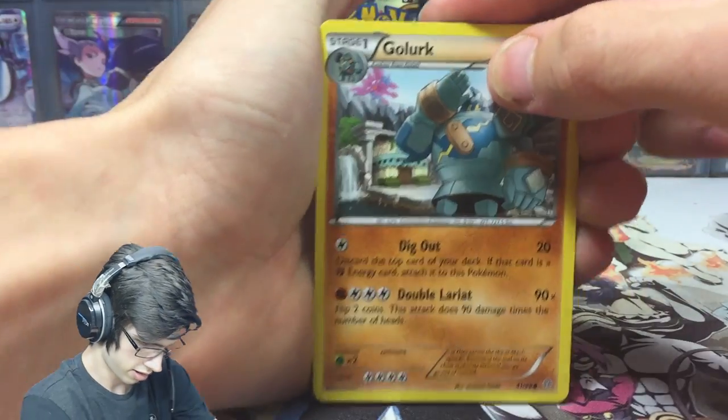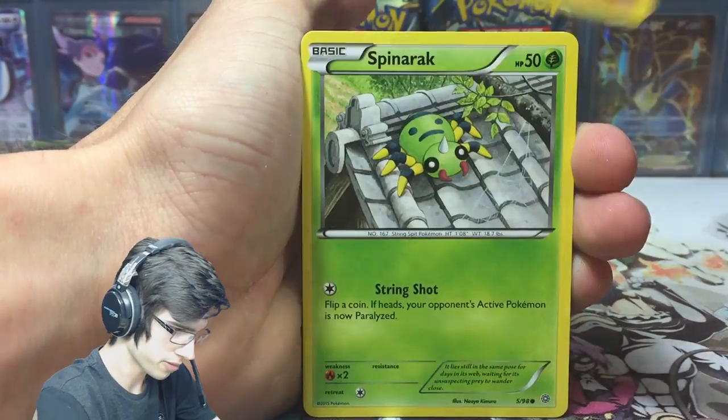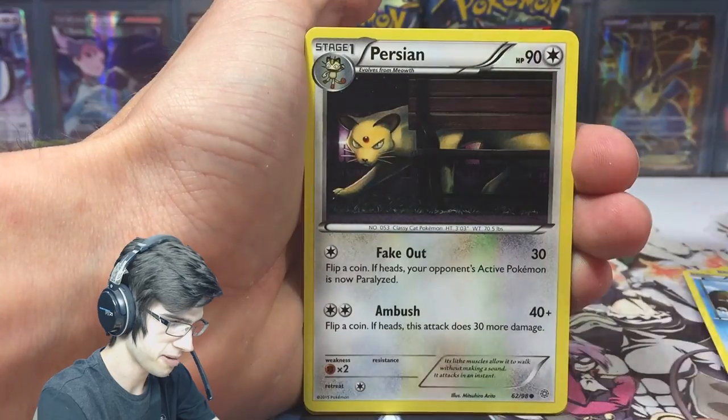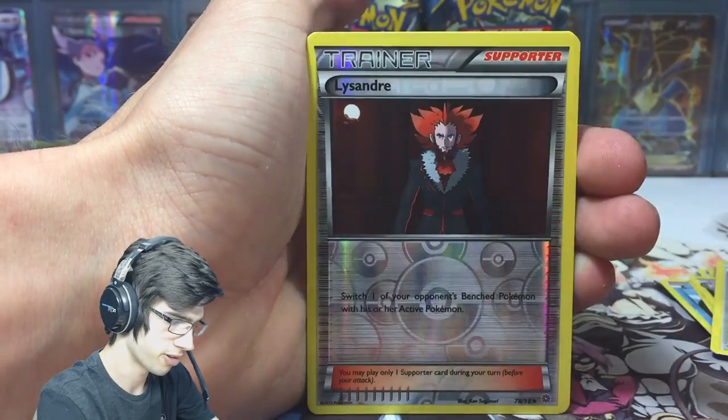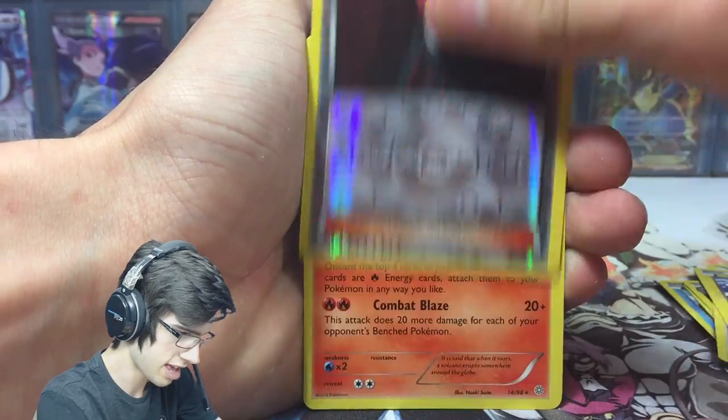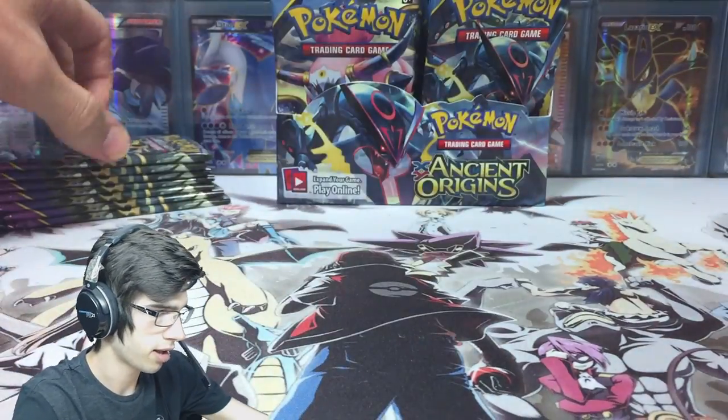So we've got Golurk, Spinarak, Larvesta, Magikarp, Persian, Sliggoo, a Faded Town, Rodon, a Lysander Reverse, and an Entei. Lysander Reverse is pretty good — that card's pretty playable.